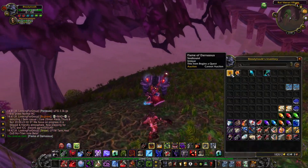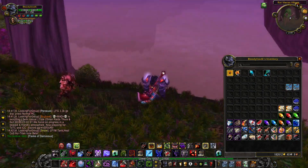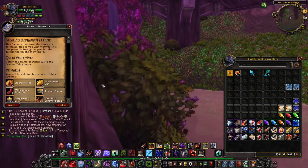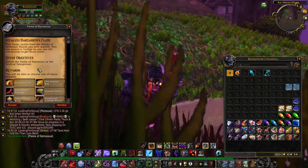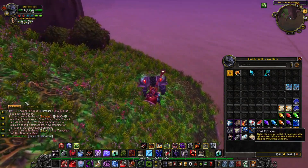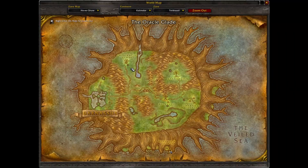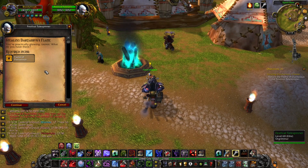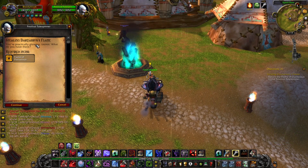Here we got the Flame of Darnassus. This item begins the quest Estival Tail Spinner — 15 gold and 25 Burning Blossom. Let's turn in stealing the Darnassus flame.